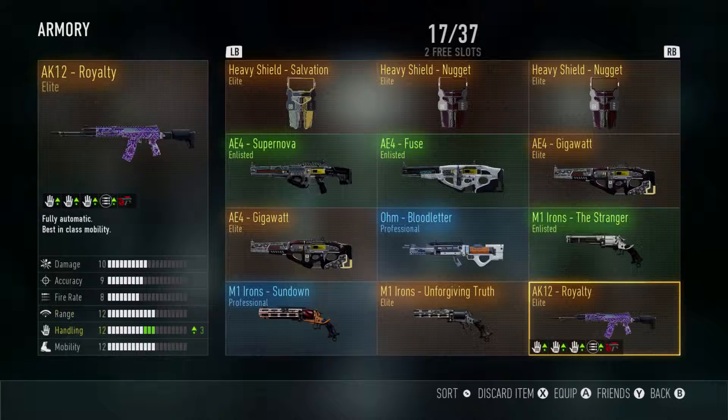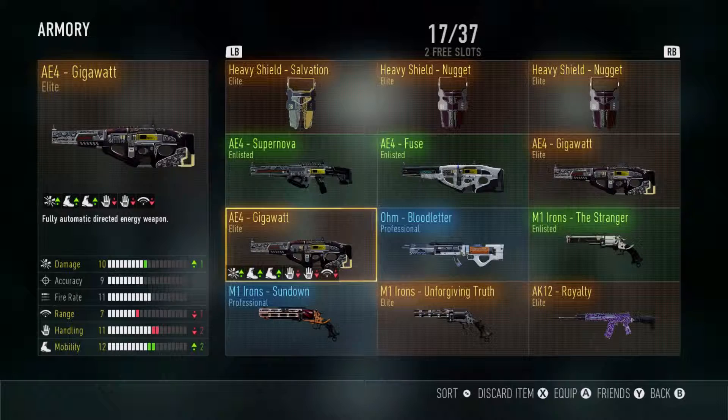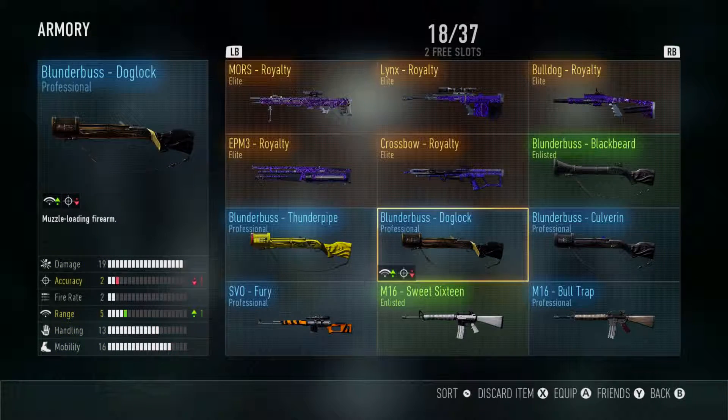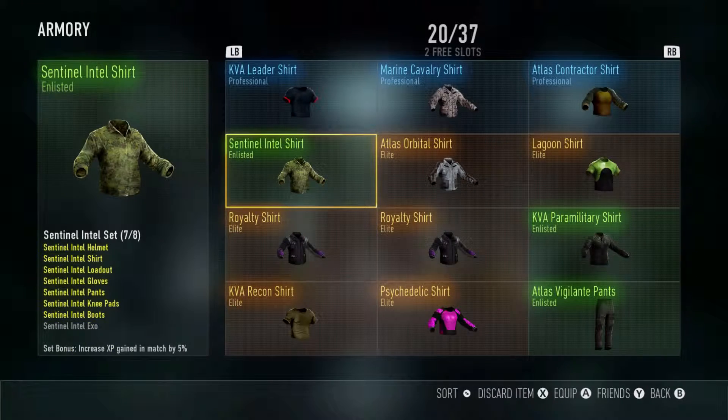I was lucky enough to get the AK-12 Royalty, but it's not the RIP — instead it's the Feeder, or something like that, the other Elite version. I also got the Gigawatt again. I got that one from prestiging, and I think I'm going to get the Bear Fist this time. I got a couple more Blunderbusses, and I got the SVO — I love this gun so much. I was so happy when I got it.